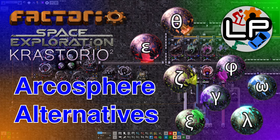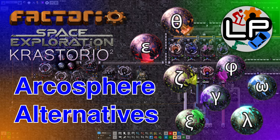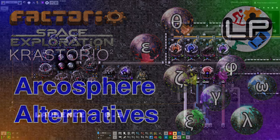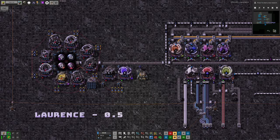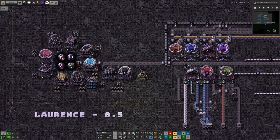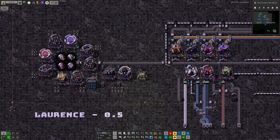Hello there and welcome to another Factorio Flavours video. This is the series where we take one of the more complicated concepts in Factorio - in this case how arcospheres work, or rather how arcospheres can be used - and then each of us will come up with a different design around how we're going to use these things. I'll talk through them and show you the variety and the various possibilities that part of the game gives you.